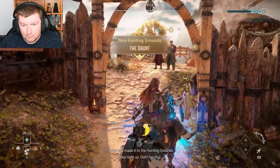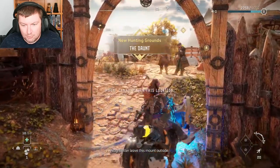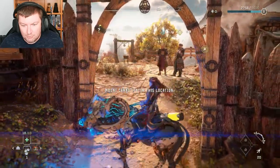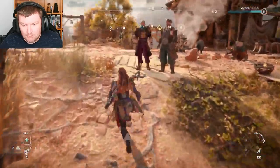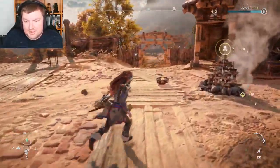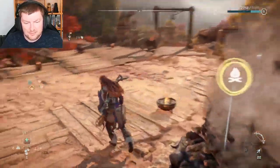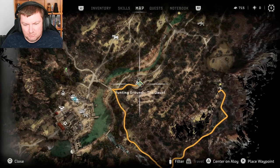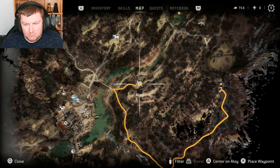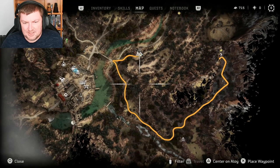You made it to the hunting grounds. Step right up. You're shy. The other hunting grounds — that's now active. Why is it... don't automatically turn quests on that I don't want activating.